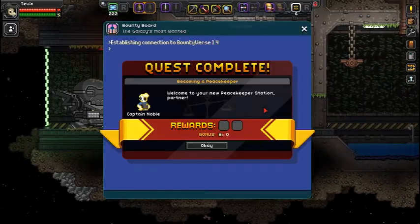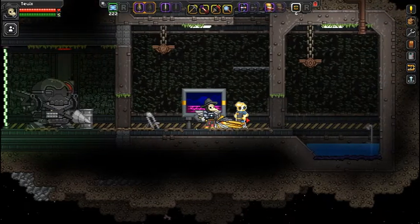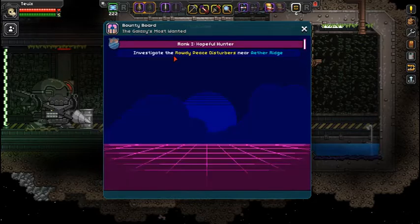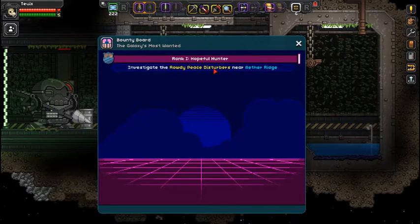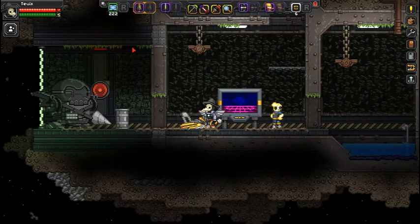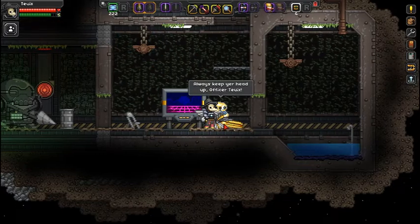Okay, so let's actually do the first mission. There's nothing to click on here. Hi, dude. We just gotta... do something. It's not giving me any quests, so I honestly have no idea what I'm supposed to do.